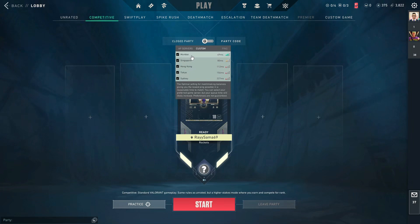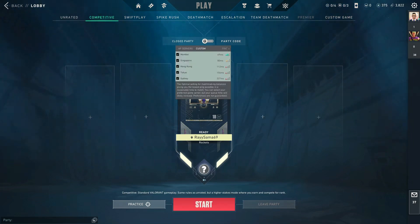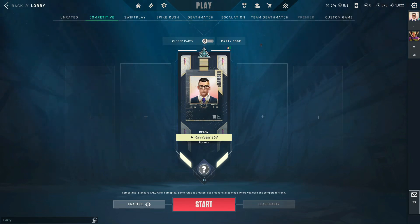You can also choose every single server, and after you've done that, if you start the game, it will find the server that is fastest and closest to you. So that's how you can change your server in Valorant.